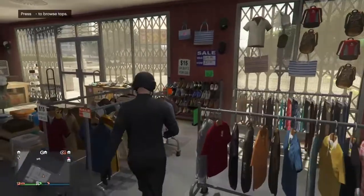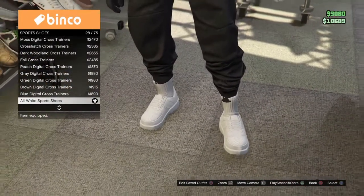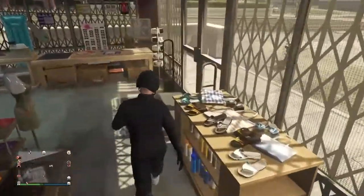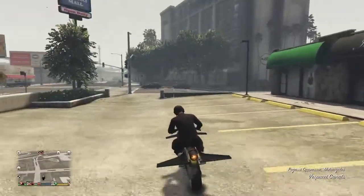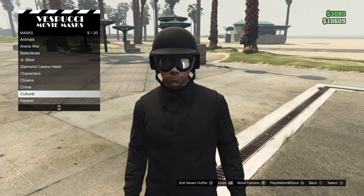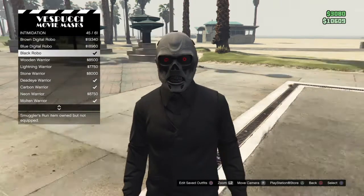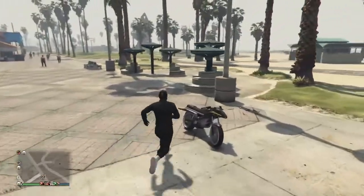Go to shoes, sports shoes, and equip number 25 — the all-white sports shoes. Save this outfit as it is. We won't buy new trousers as we already have the joggers from the black jogger video. Head over to the mask store, go to masks, intimidation, and equip number 45 — the black Robo mask.